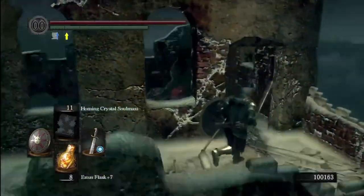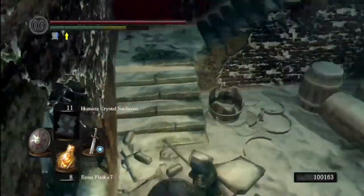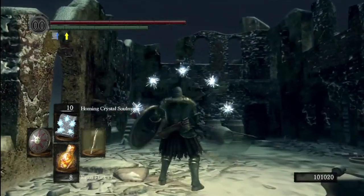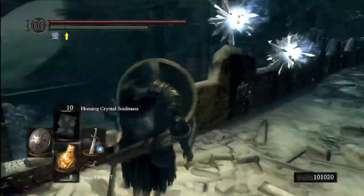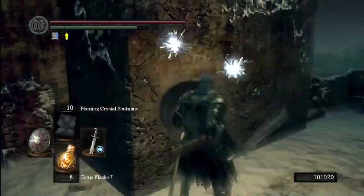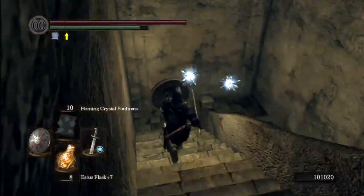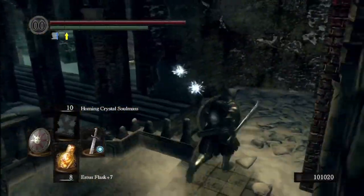Down here there's going to be a Dark Ember and a couple more harpies that try to jump on you. Actually, maybe there are no harpies down here - if you go up top first, maybe they don't come down here. It may actually be easier to go get the Dark Ember first because at least you're on some flat ground and you don't have to worry about falling off or getting grabbed on the stairs.